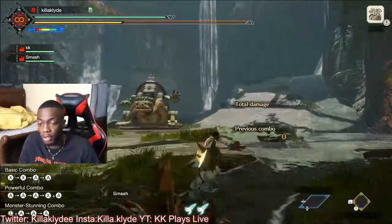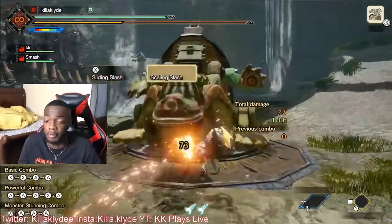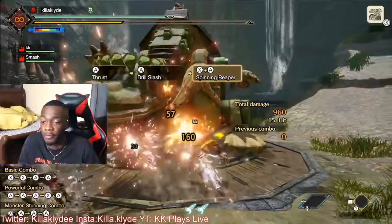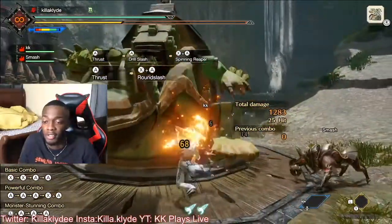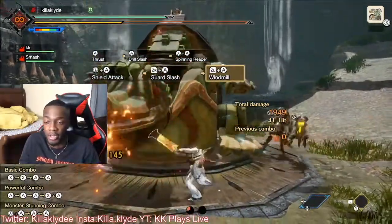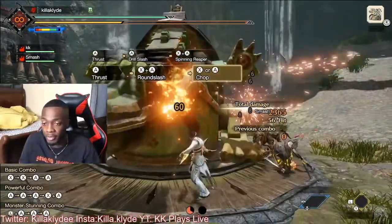Let me show you the damage right now. My favorite part about the sword and shield is just the animations on the moves — I feel like they're really dynamic compared to other weapons. It's just not boring to use, and you kind of get up in the air sometimes. You fly up, and as you can see I'm doing some good damage here too.